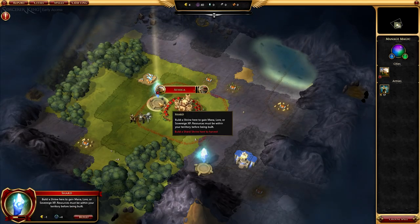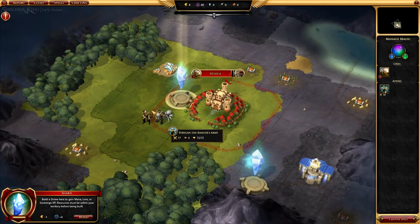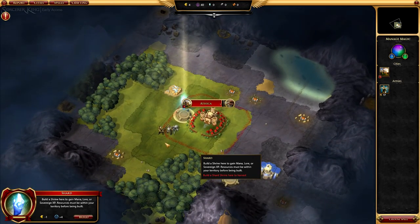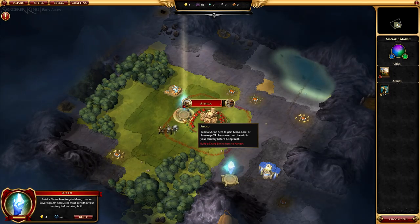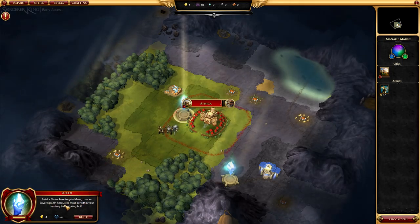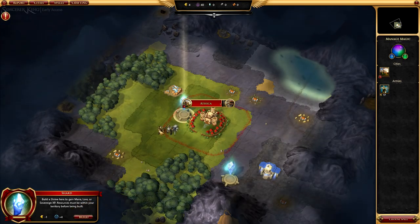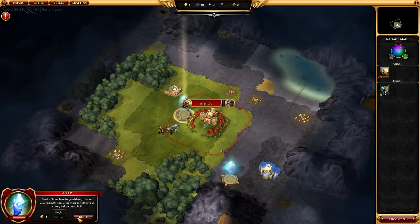You'll also see that we have a shard here. To cover the story briefly — the idea is that you've already lost. The Sorcerer King has already beaten everyone down; it's almost like a surefire doomsday scenario. He's trying to destroy these shards because if he destroys them, he wins — game over. So you want to collect them to keep him from blowing them up, and also because they're useful. When I select the shard, it says build a shrine here to gain mana, lore, and sovereign XP. We're going to go ahead and build it — we lose one logistics and gain four magic.